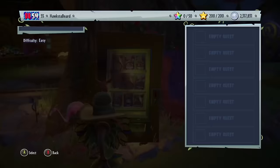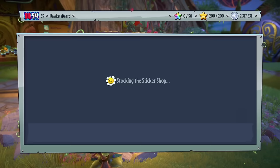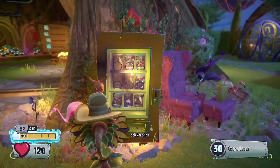As a plant — because that's who we did the Boom Tombs glitch with — we're going to come over to this sticker shop and we're just going to start spamming B.